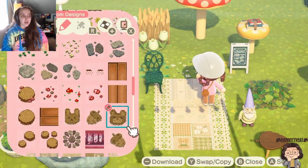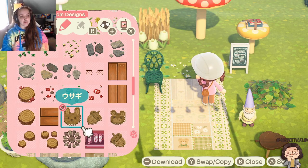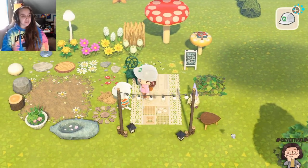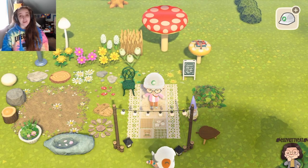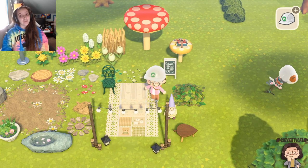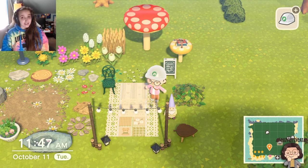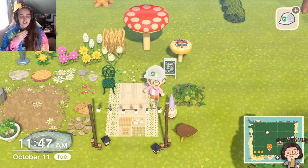So the person that made the acorn didn't have many more, but they had another acorn going the other way, a little bear, and a rabbit. So I definitely downloaded those. Oh, Bones is so cute. I think I'm going to have to keep him on the island. But speaking of who we're going to keep on the island, I think it's time for me to take a look at who the villagers are that I'm actually going to keep on this island.